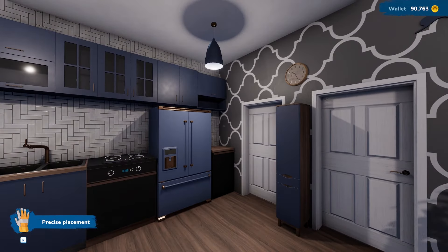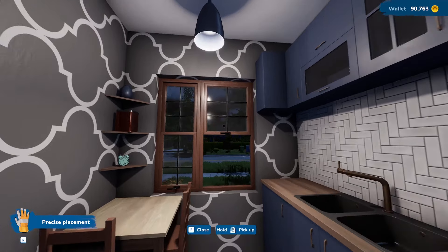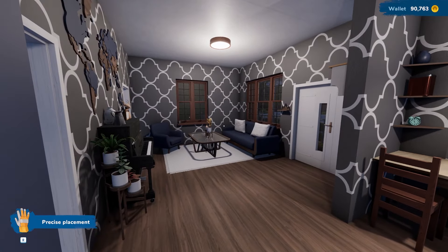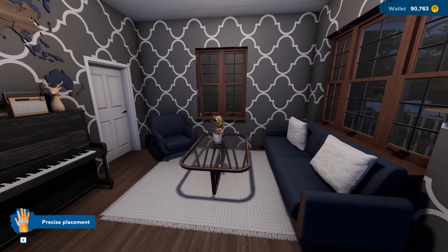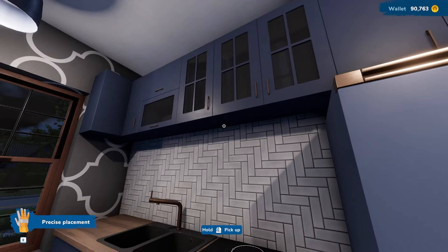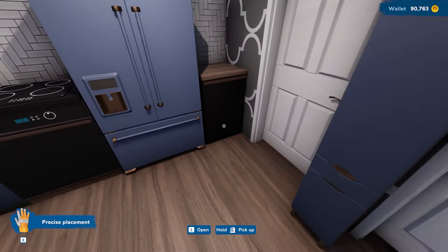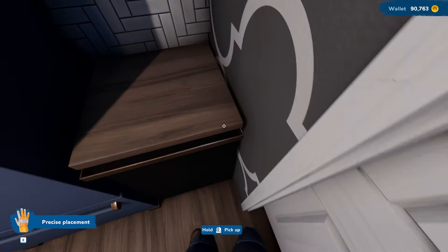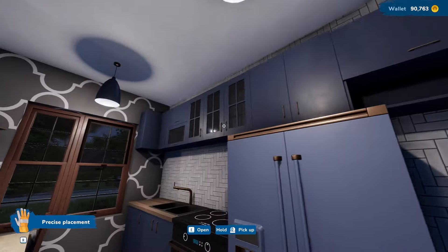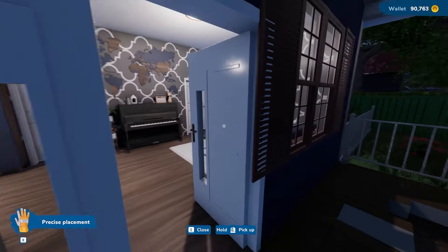Alright guys, so here we are. This took me like maybe 45 minutes, maybe an hour - I'm not sure how long this took. But here is the new living room slash dining room slash kitchen. I decided to go with this blue copper wood style. I like it quite a bit. Looks pretty nice - it's pretty cozy. I actually like this house, it's pretty nice not gonna lie.